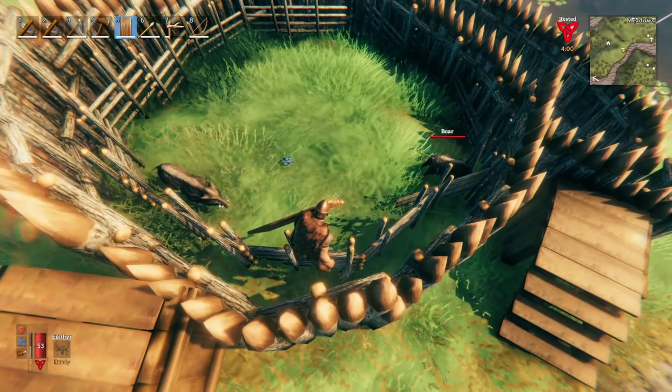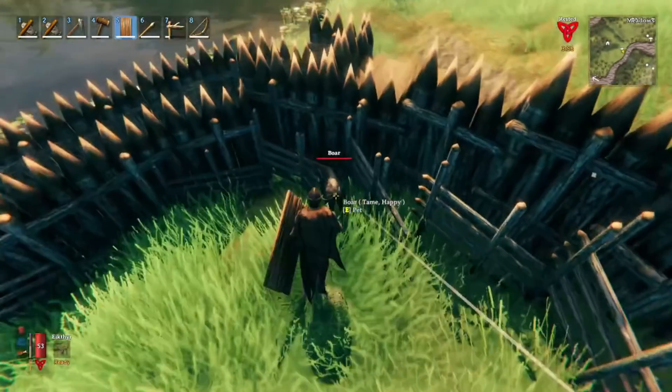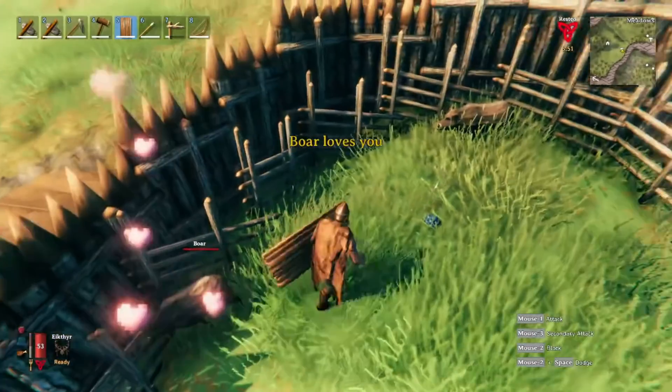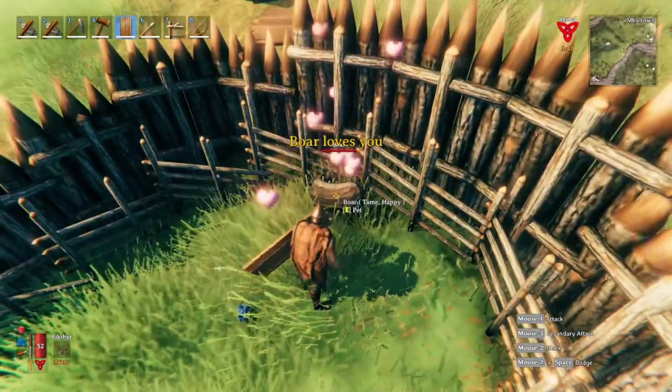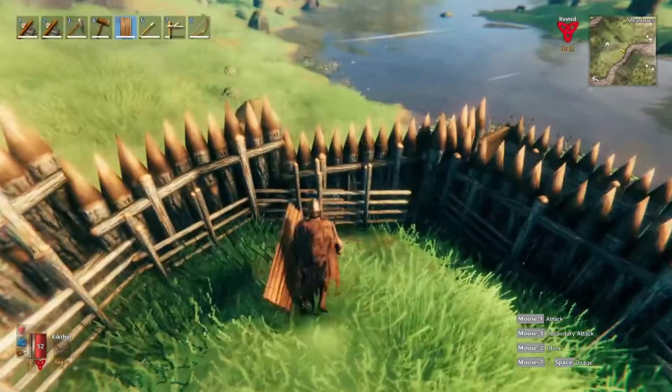Now that these two are tamed, they'll start breeding and we can have lots of little piglets. I'll also open up this area with the third boar and he can jump in on the action too, so we can get even more little piglets. Now let's head over to pen number four, the biggest one, and I'll show you what's going on over there.